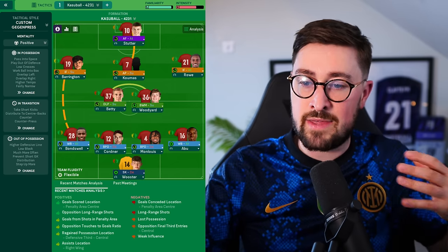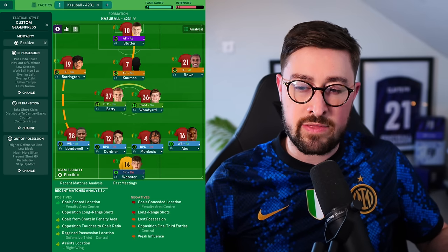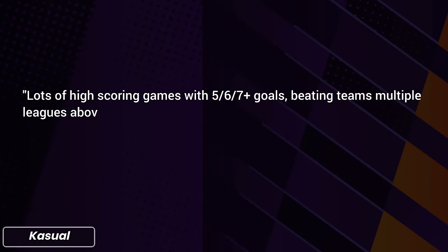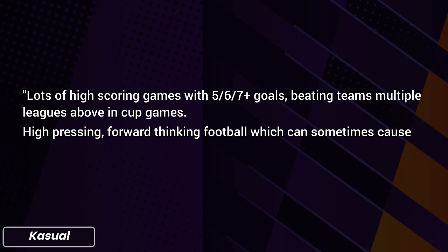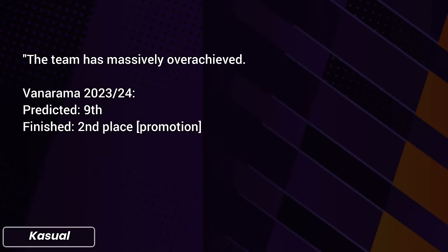This is York City FC, so lower league — they're in the Vanarama National League to start. He says there are lots of high-scoring games with 5, 6, 7-plus goals, and they're beating teams multiple leagues above them in cup games. He describes it as high-pressing, forward-thinking football that can sometimes cause counter-attacks, making it risk-and-reward thrilling. Deepo Akanyemi got 43 games and 35 goals. The team massively overachieved — predicted ninth in the Vanarama National but finished second and got promoted, then in League Two predicted 11th and finished third — back-to-back promotions.